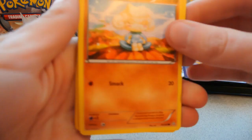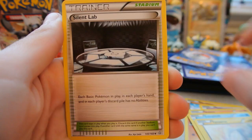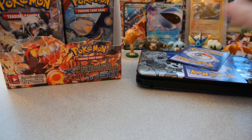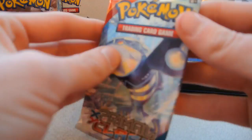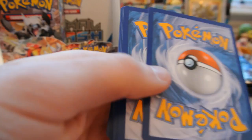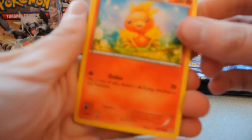Pack 16: Meditite, Tentacool, Vulpix, Corphish, Tynamo, Silent Lab, Repeat Ball, and Double Colorless Energy. The reverse is a Shroomish, just a common. And the rare is a Nidoqueen Regular Rare — I may need that for my set. Last pack from the right side. It took a while but we've got a couple of Ultra Rares from the right side of the box — pretty cool.